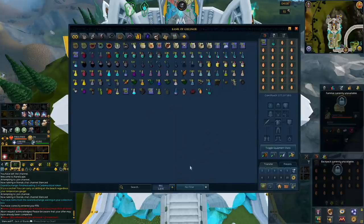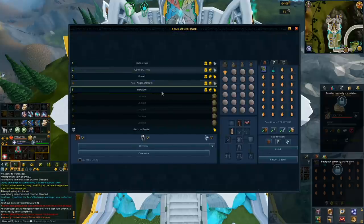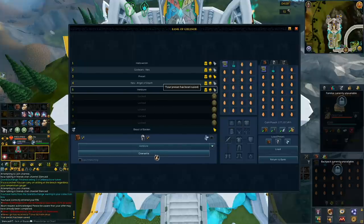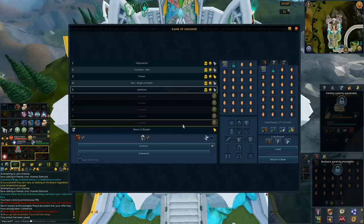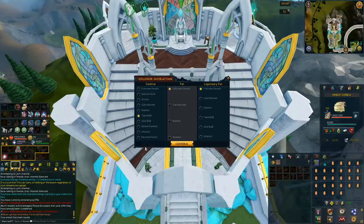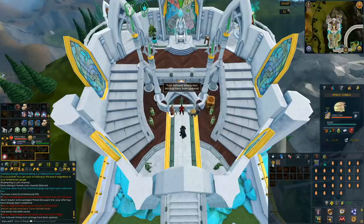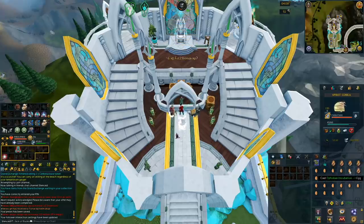I'm going to be setting up my presets here — this is going to be really important. Make sure your preset looks somewhat similar to mine: have the Ophidian Incubation Scrolls, the Spiritual Prayer Potions, then fill the rest of your inventory with eggs. Make sure you do have it set up like this, then you can quickly load the preset over and over. Another thing you're going to want to do is change the familiar interaction icon to Special Attack — that way when you do hit the keybind, you'll be using the Special Attack with the Ophidian Incubation Scrolls. My keybind is set to B, so I'm just clicking B and then clicking on each egg, and it turns it into a cockatrice egg.